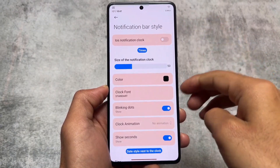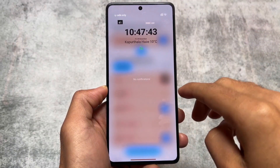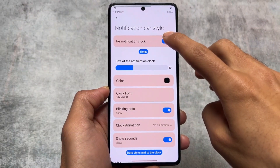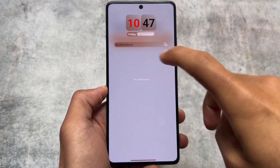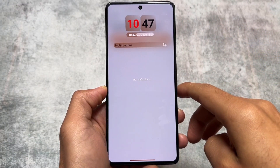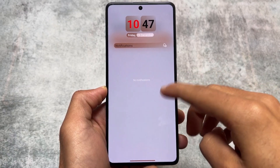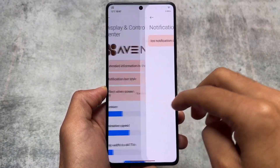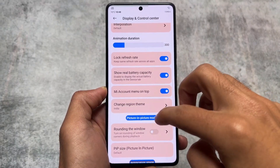If you move on to the display settings or display customizations, you will find the iOS-style notification clock. As you can see, if you open the notification panel you will see the iOS-style notification clock. These are the mods which were available in MIUI Pro, but after a point MIUI Pro was going paid, which may have been why it faded.